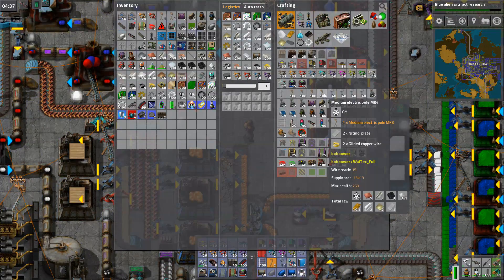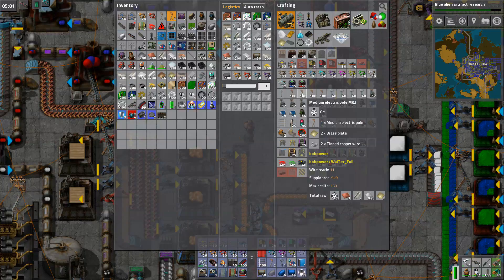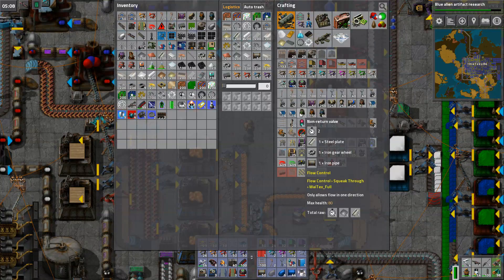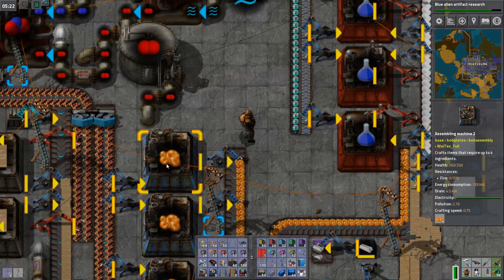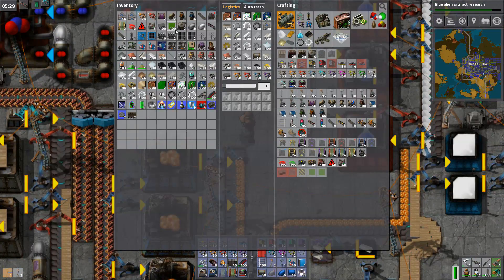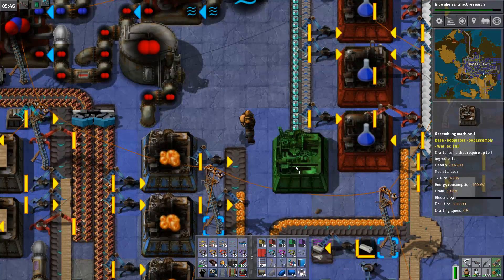What do these things need other than gilded? What was the level three? They also need titanium, and the previous level, and the previous level. So forget it — they're so quick to build. If I want five of those, it takes like five seconds or something.